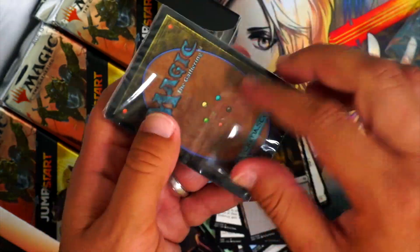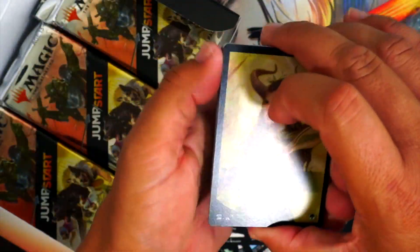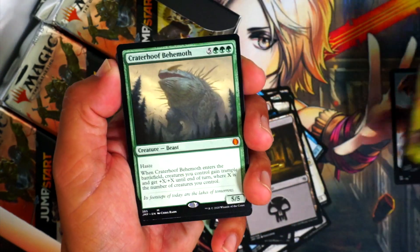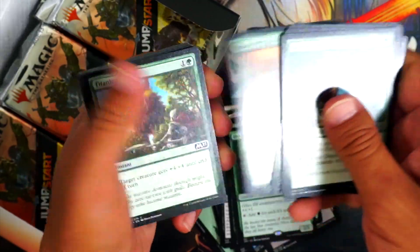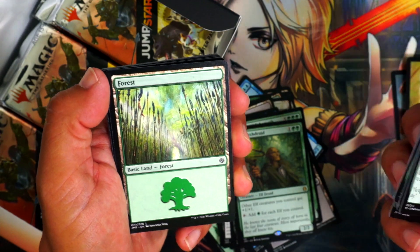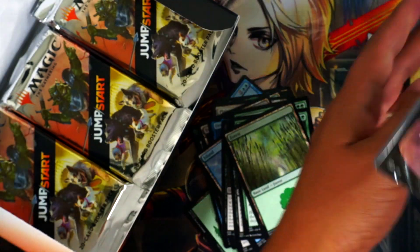Elves! I love me some elves. Craterhoof Behemoth I think is in this — thank God. Is it? No, I doubt it. The land — was that Cavern of Souls? I don't think that's an elves thing. Oh thank God — okay, Craterhoof! Okay, we got something. And Elvish Archdruid — not worth anything monetarily, but a very good card for elves. You get elves — that's got to be good. Interesting land, not very elvish to me, but elves are more arrows than spears.